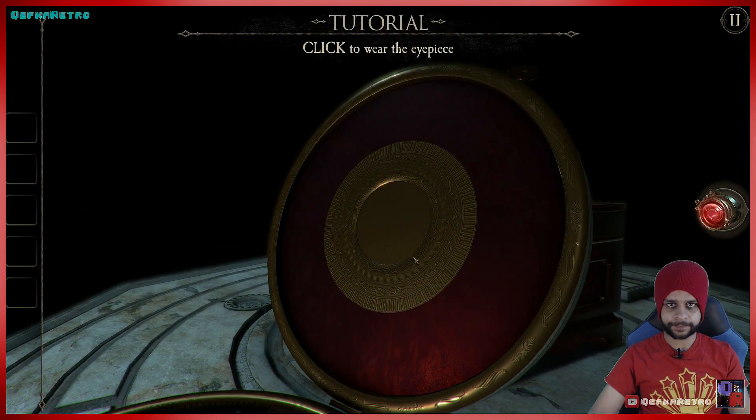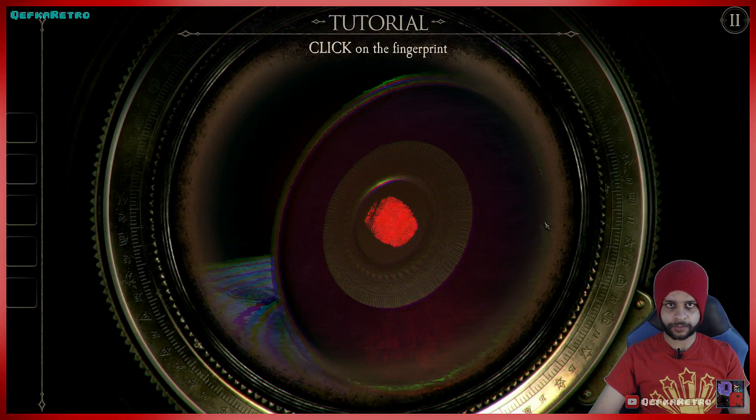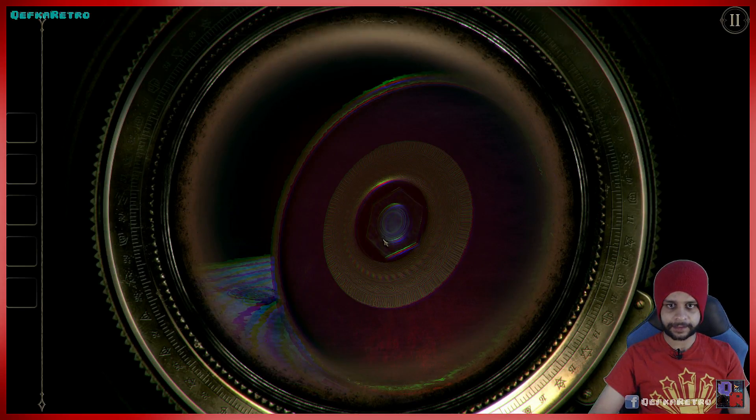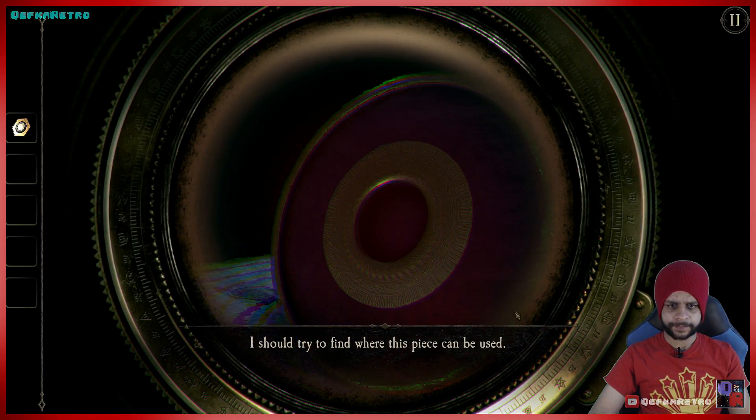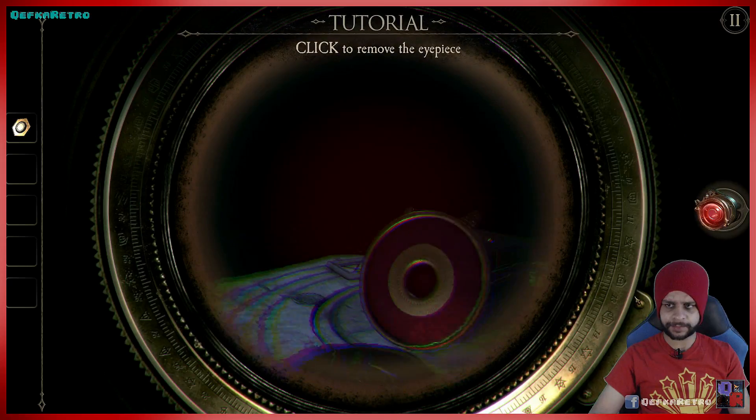Now I've finally got my eyepiece back. There's a fingerprint — click it and it opens something up, and now I've got a hexagonal piece. I should try and find where this piece can be used.